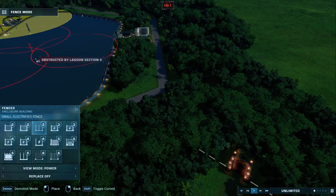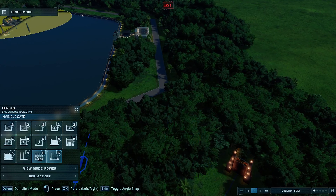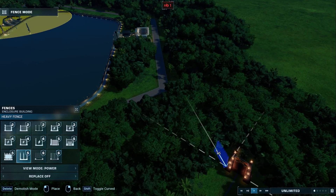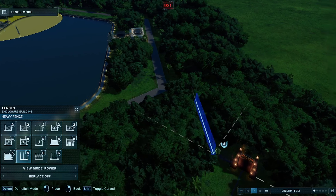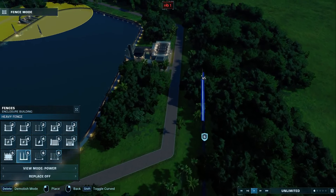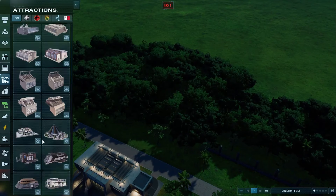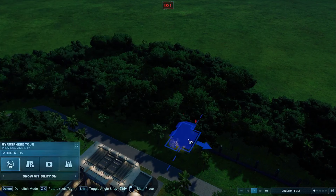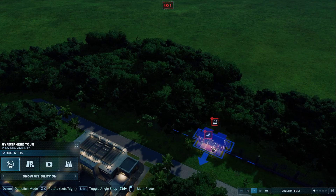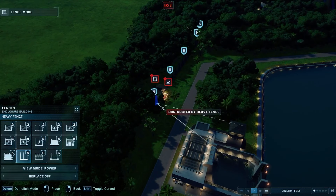So let's build a really nice five-level fence down the line here. And as I said before, we're going to put the gyrosphere down here. So we'll put the gyrosphere right there and continue on with our fence placement.